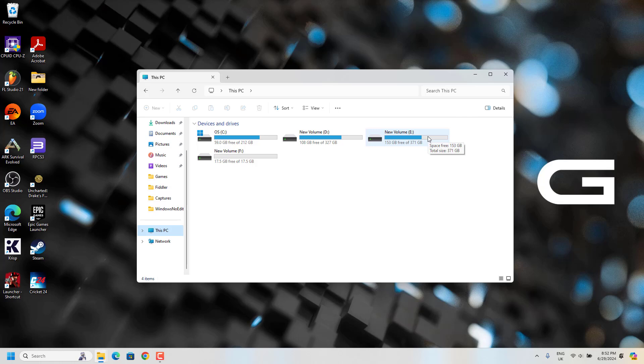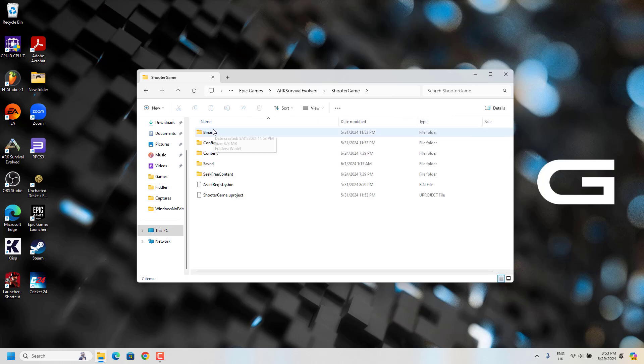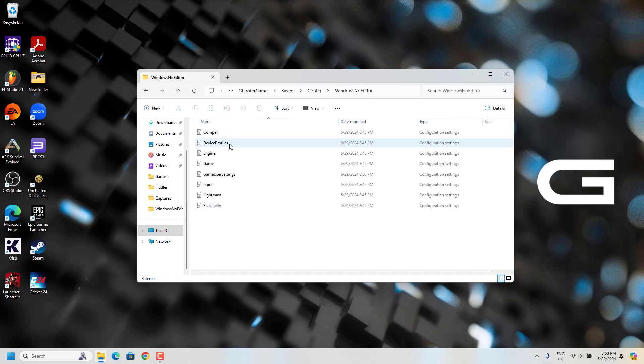First you have to go to your game directory. I'm using Epic Games, so go to ARK: Survival Evolved, then go to ShooterGame, then from here go to Saved, then go to Config, and from here go to WindowsNoEditor. From here just open GameUserSettings.